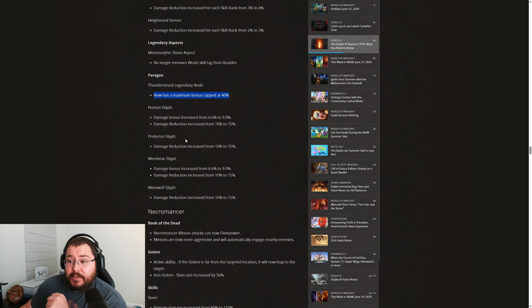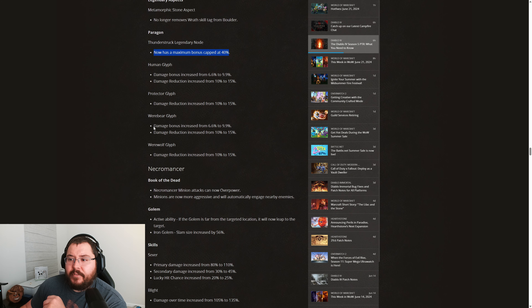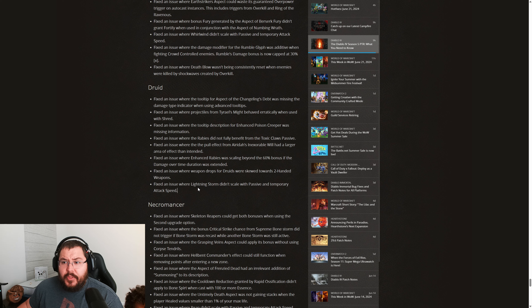Overall I think it is a good change for the class, even though it's coming at a time when we could probably use that uncapped Thunderstruck node — and even an uncapped Earthen Devastation node alongside it. Moving down to our Glyphs, the Human Glyph is getting a bonus to damage scaling as well as damage reduction. The Protector Glyph is seeing the same increase to damage reduction. The Werebear Glyph is getting a bonus to additive damage scaling as well as damage reduction. The Werewolf Glyph is only seeing a bonus to damage reduction and not the damage bonus scaling.